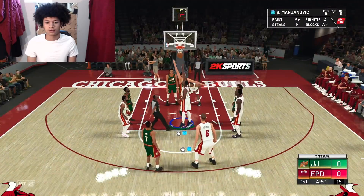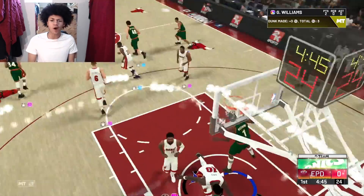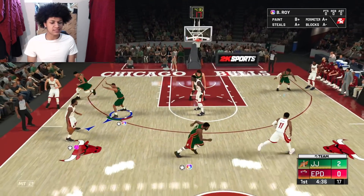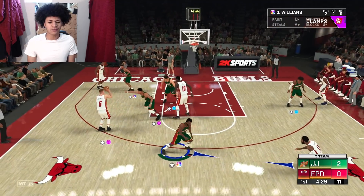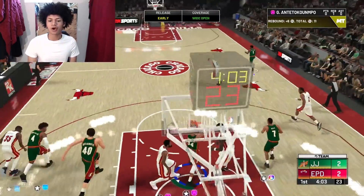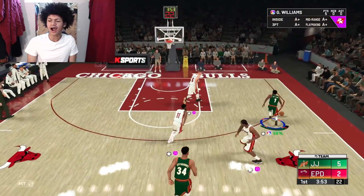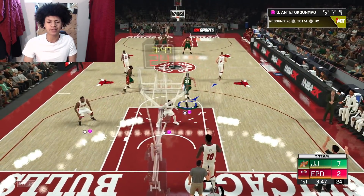Into game two — my boy Gus on a fast break with a full head of steam, all clear for takeoff with another two-handed reverse dunk. We strike first in this game. That was Gus's third dunk and all three have been the exact same two-handed reverse dunk — looks like that may be his only animation. Good defense inside by Giannis, Gus down the court — I stop and pop for three, splash! I stopped and popped because I know his release is cash money.